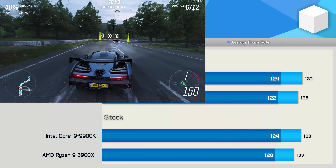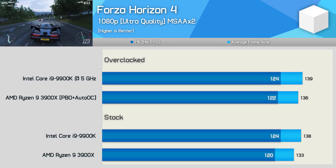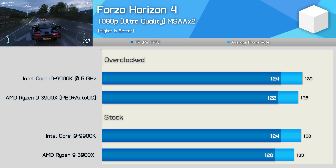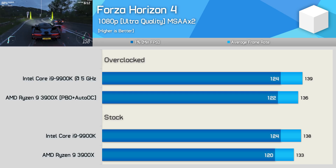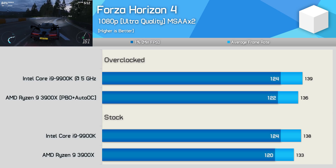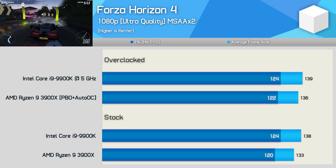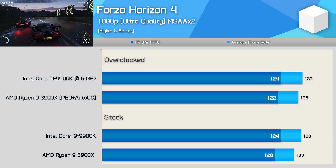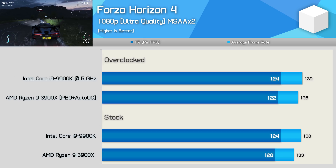Next up we have Forza Horizon 4, and here the 3900X trailed by a 4% margin when comparing the stock out-of-the-box performance. That margin halved with both CPUs overclocked. At this point the 9900K is maximizing the RTX 2080 Ti's performance. This is largely a GPU-bound title, but it's still worth testing given the game quality and its popularity.